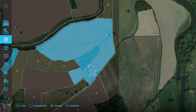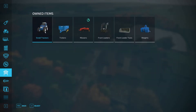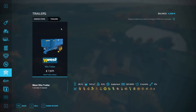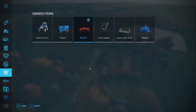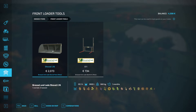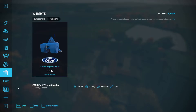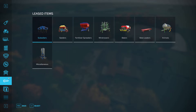In terms of equipment, if we quickly run to the garage you'll see all we own is the base tractor — which we bought outright — a tipping trailer, the mower, a front loader for the tractor, a bale fork, a shovel, and a rear weight.